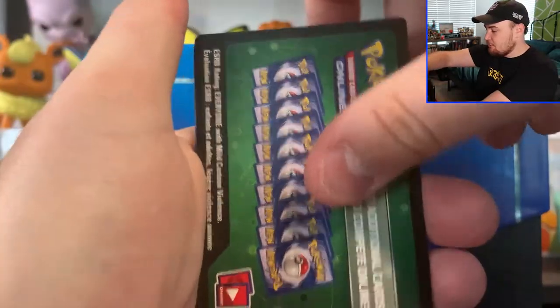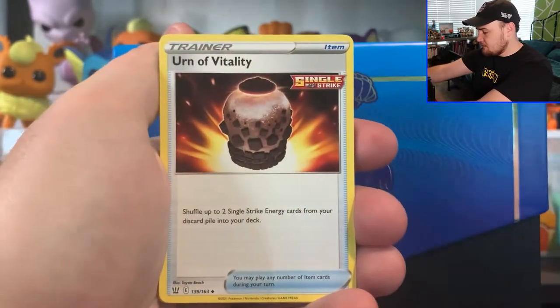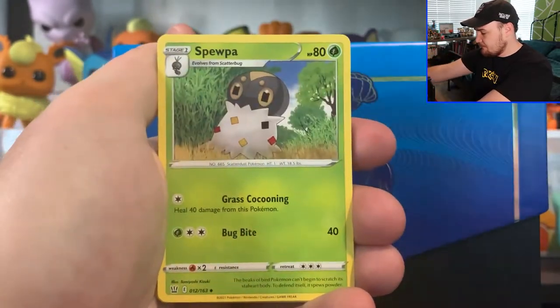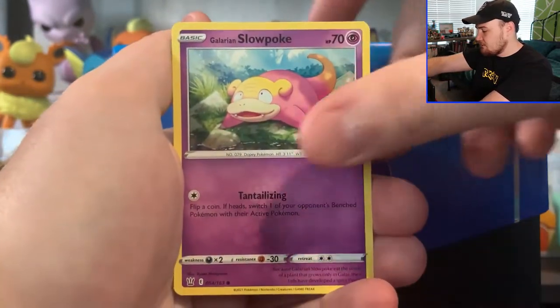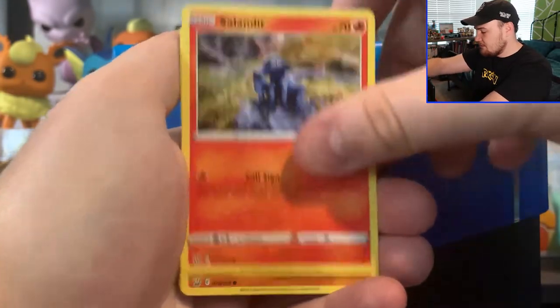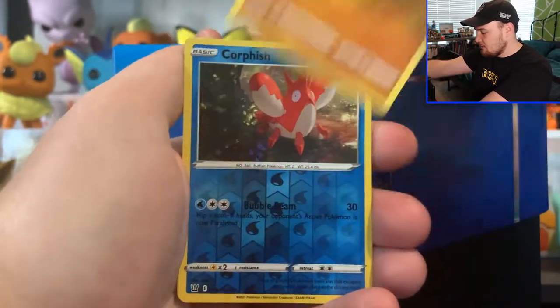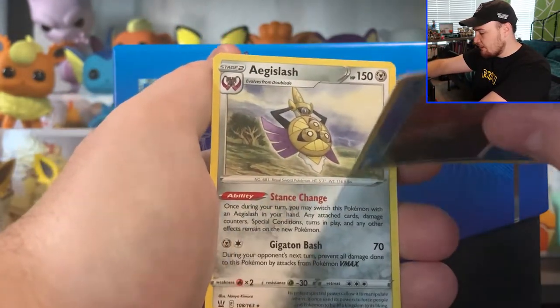Pack number three, another Green Co card. Got a Darkness Energy, Bufalant, Earn of Vitality, Spoopa, Timber, Galarian Slowpoke, Corfish, Salanded, Roly Coly, Reverse Hollow Core Fish, and an Aegislash Normal Rare.